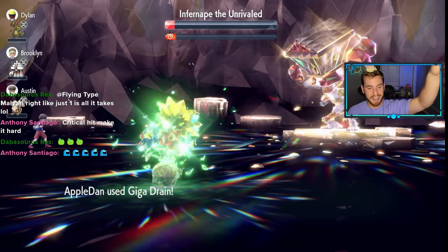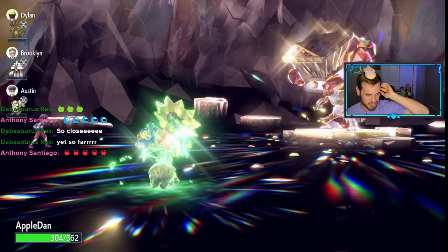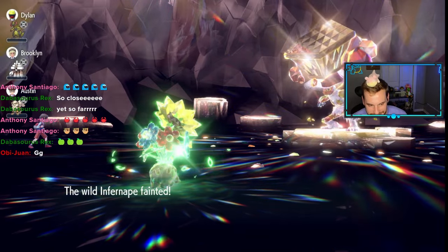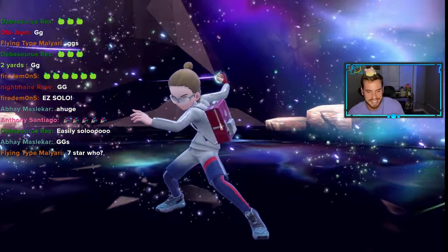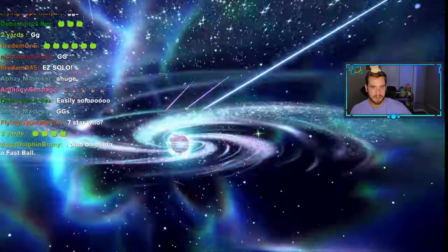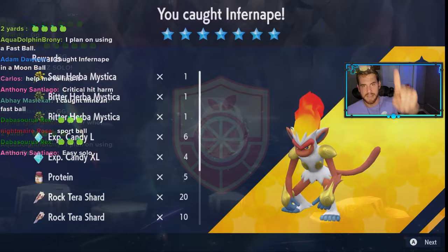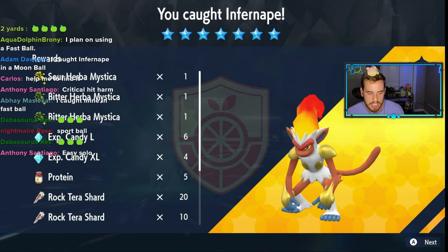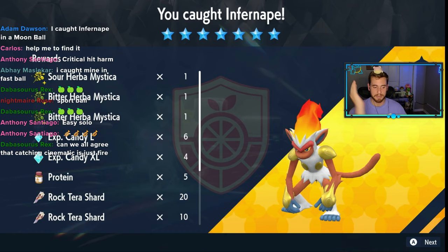The sun will never set on the Danimal Kingdom — another starter has fallen to the might of the Danimal Kingdom. Easily! Most important question in the chat: what Pokéball are you using to catch seven-star Infernape? Going with the Fast Ball — the red and yellow, too clean. If you enjoyed this video, please drop a like, leave a comment, or use Apple Acid on that subscribe button for more Dan Squared. Thanks for watching, and happy Infernape season!